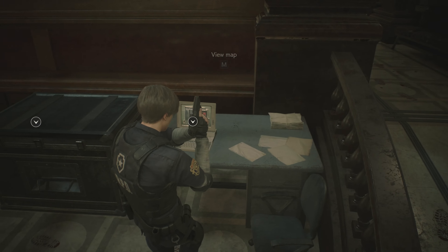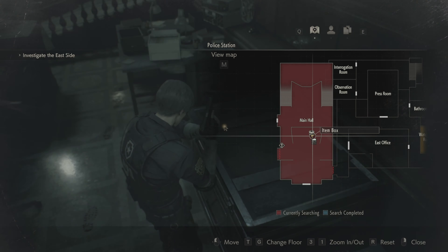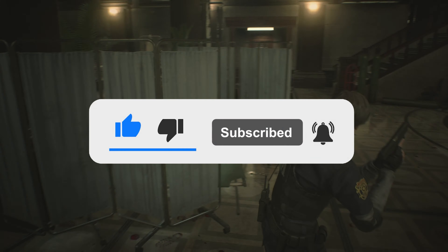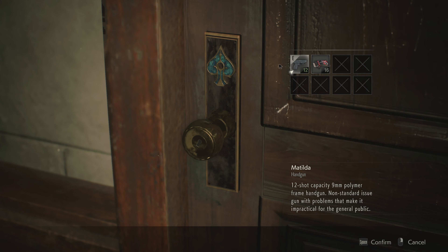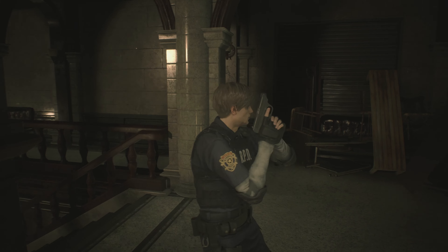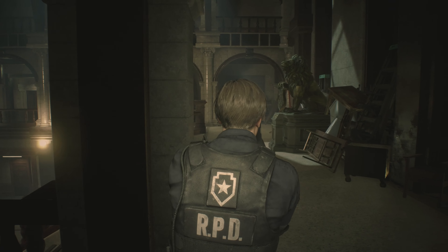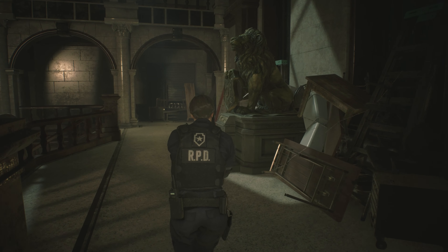Man, the graphics are hella good. View map — what's this? I can't open that. Okay, I have to go to a certain room. I remember these from Resident Evil 7 and I suck at those. Where am I going anyway? Does this exclamation mark mean that's the puzzle I have to solve?